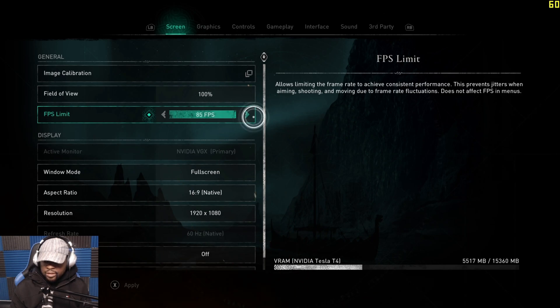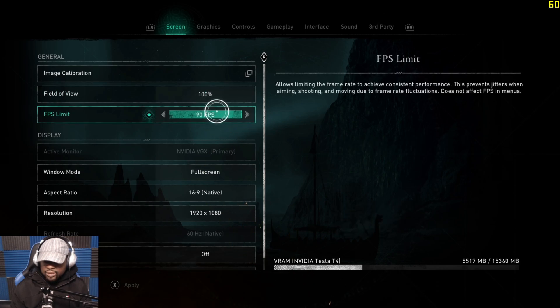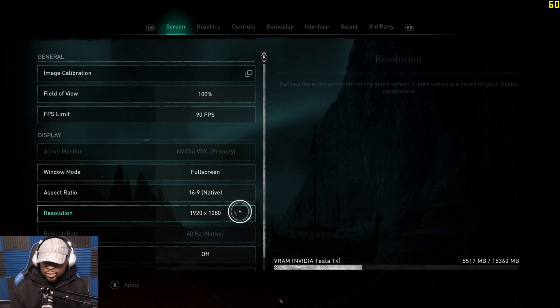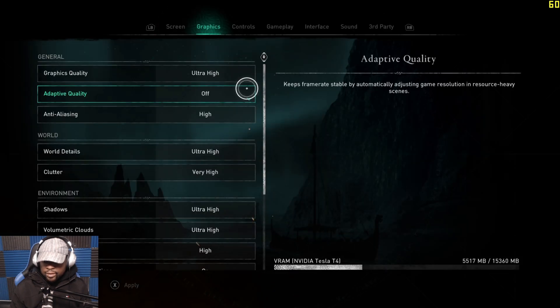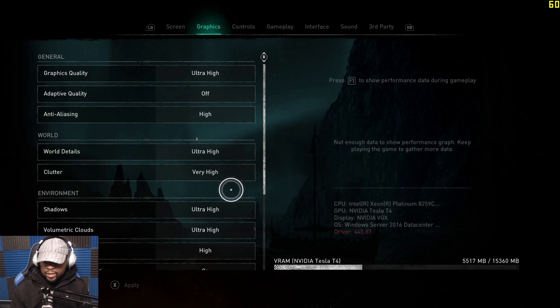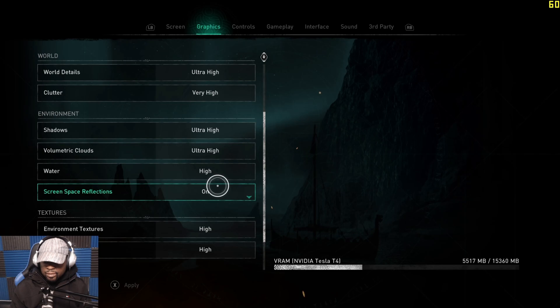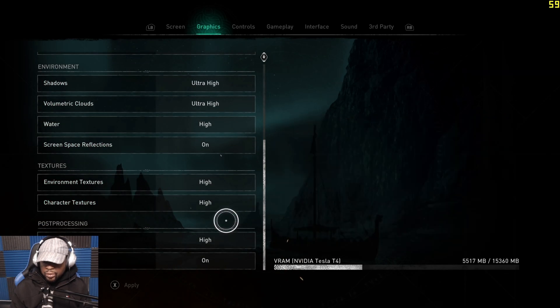You can also change the FPS count — we're going to do 90 fps. This is quite interesting because for Google Stadia it's actually stuck at 30 fps, so you can actually up this to 90 fps here. Still no 4K — the highest resolution is 1080p. You can see the graphics are turned up pretty high, which is quite impressive.